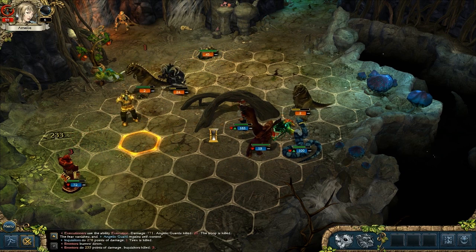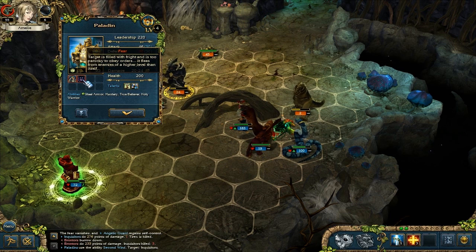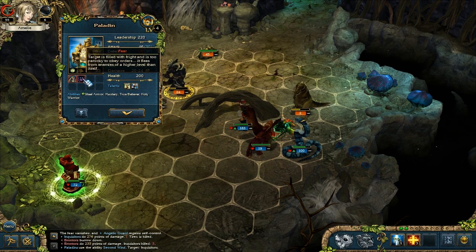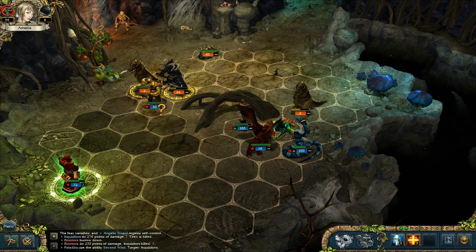Here we go with the ranged attacks. What did they do? I lost control over my paladins. Timidity - troops initiative is reduced. Fear - target is filled with fright and is too panicky to obey orders, it flees from enemies. It's not fleeing, it's running towards them. I think I'm going to need to use teleport to get my paladins out of there.